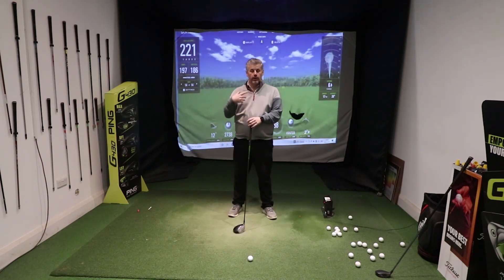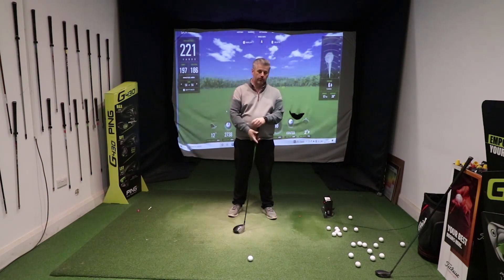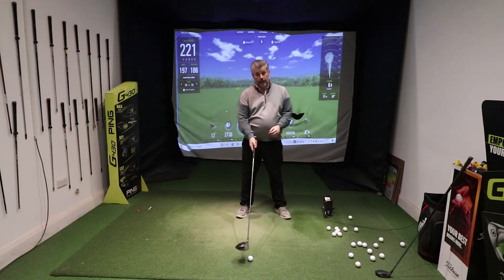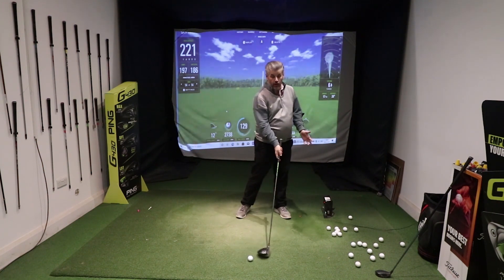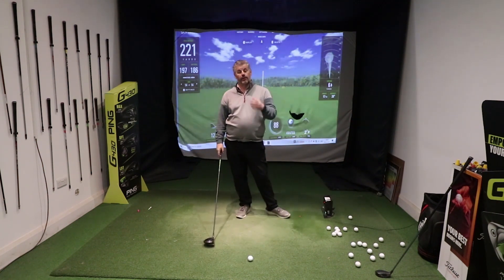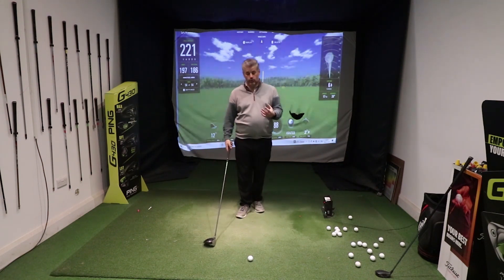If you're hitting a wedge or irons, you wanna strike ball first before you get into the ground. So as a result, you'll put the ball further back in your stance so that the low point is forward of the ball. As you come in and strike the ball, the club descends down into the ground — that's gonna get you hitting the fourth or fifth groove on the club for the best possible strike.